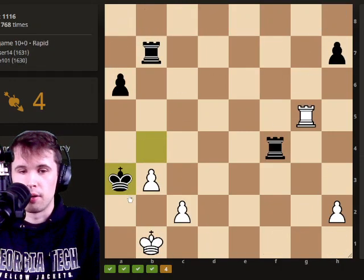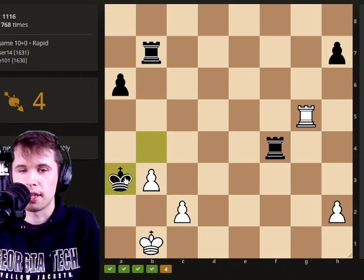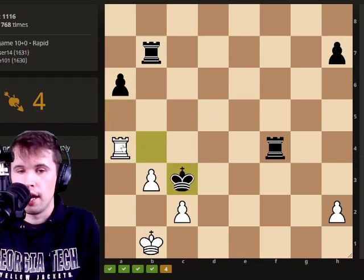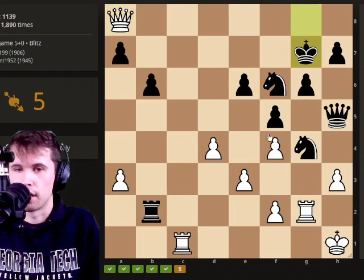Now this king is looking very suspicious on a3. At first glance, I'm looking for a checkmate — maybe this check here, king here — but I'm not really finding a checkmate in this position. But I do see that the king and rook are actually on the same line here, so maybe we could take advantage of that.